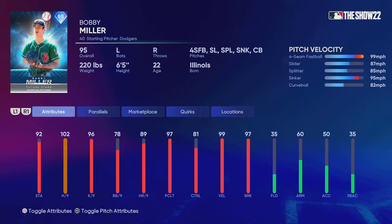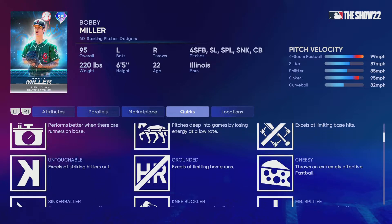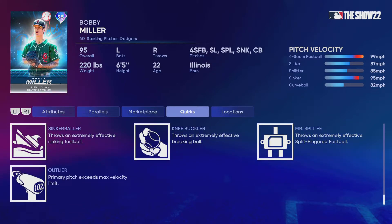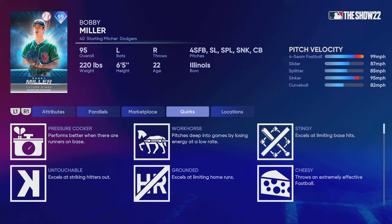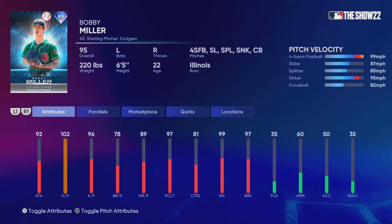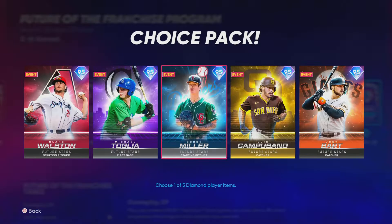And then this card is amazing — Bobby Miller. Look at that, one hit per nine. 99 below, and yes, he does have outlying on that four-seam. Look at that pitch mix: slider, splitter, sinker, curveball — sinker baller, outlier, knee buckler. Just all these things. Cheesy.